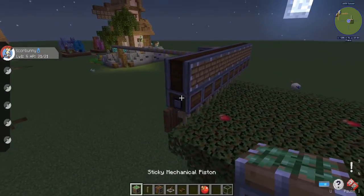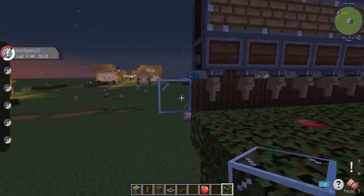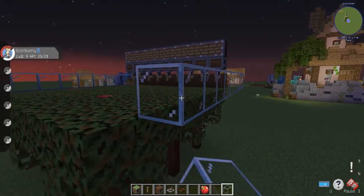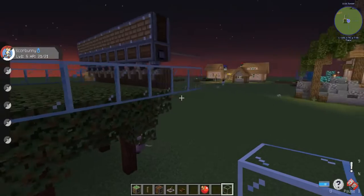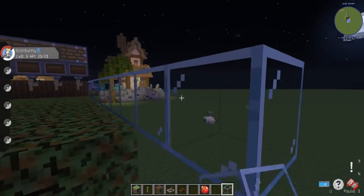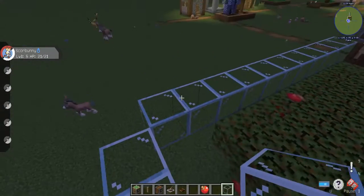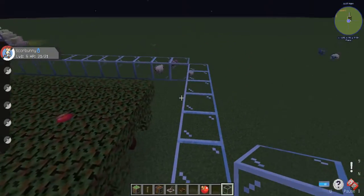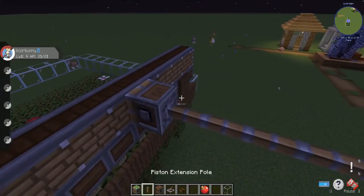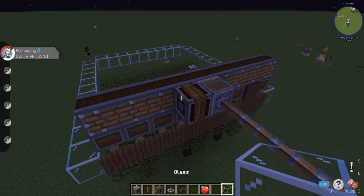Get a block you don't care about and put a border around the top. This stops any apricots produced from pinging off and going outside the farm where you can't collect them. From here you go out, and this area will be your collection zone — you can do whatever type of collection you want. You can use Create belts, water streams, or just hoppers — whatever you like.